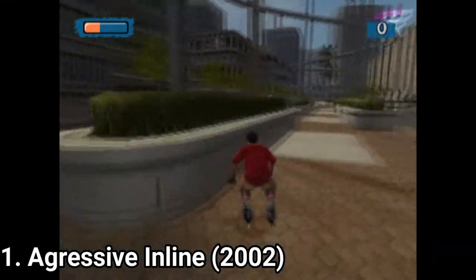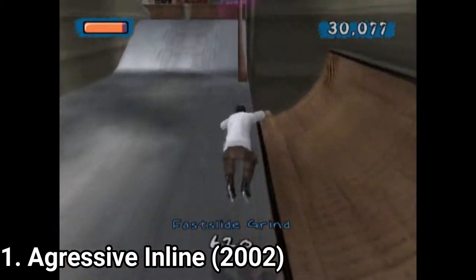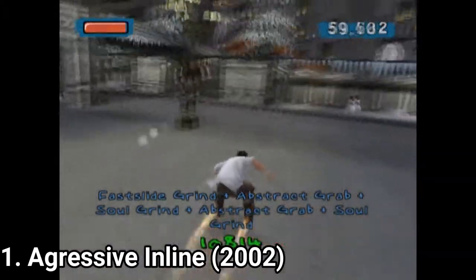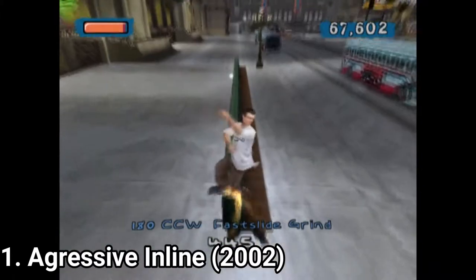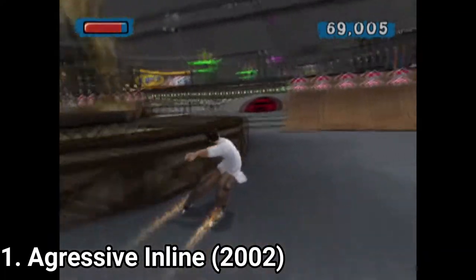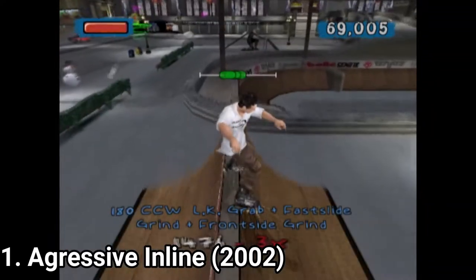The best way to describe Aggressive Inline is to call it Tony Hawk but with skates instead of skateboards. For that time the game brought something nice to the formula — it didn't have a timer, which meant that you could skate at your heart's content without being stressed out by the clock. You can lose a level only if you run out of juice, but that will only happen if you stand and do nothing on purpose.